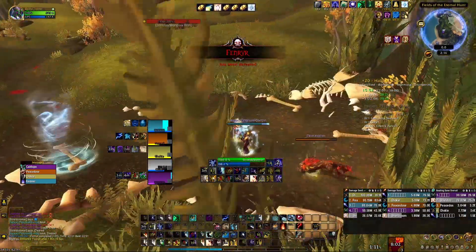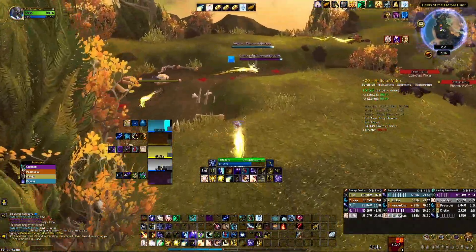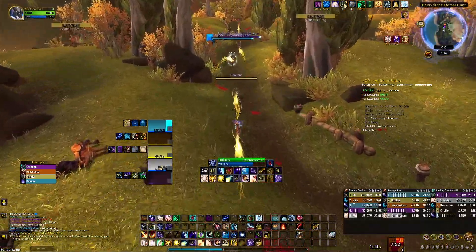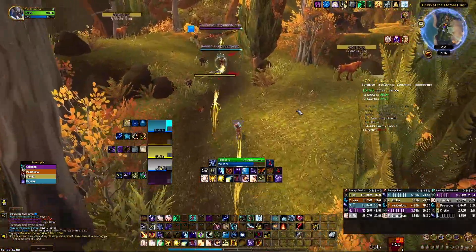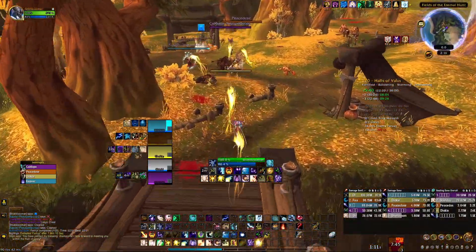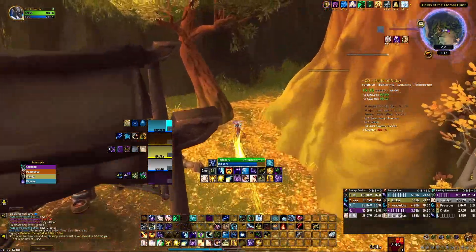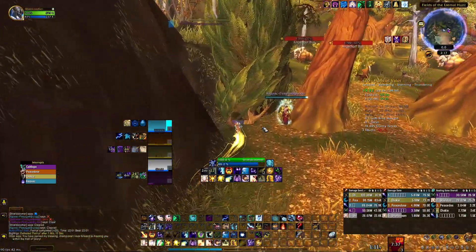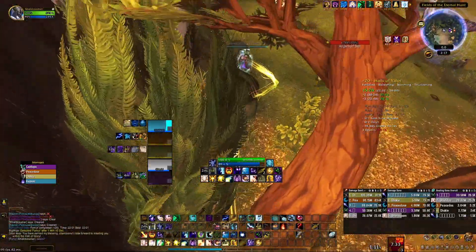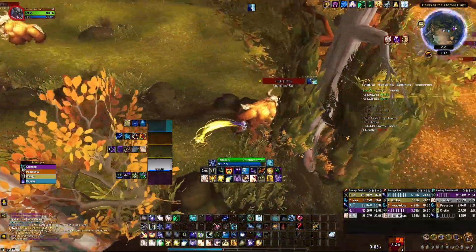This boss used to be stressful before the healing buffs to discipline. Now it's kind of chill - we just got a lot more tools. Shadow Covenant honestly - I'm not even utilizing it enough in these keys. It's something I need to get better at. It's a little mana intensive so I don't like to press it on cooldown, but it's such a strong ability - it buffs your healing and damage. Definitely recommend getting comfortable with using it.